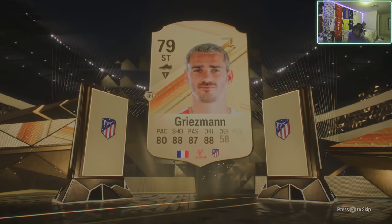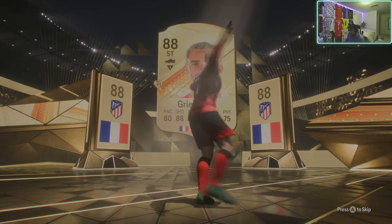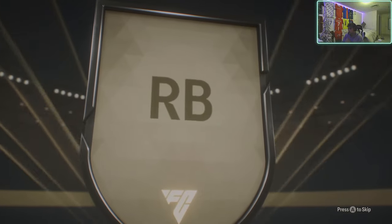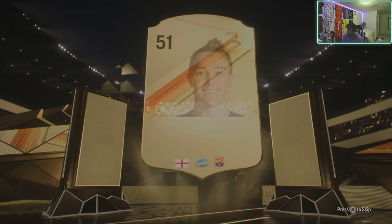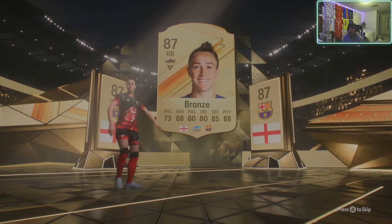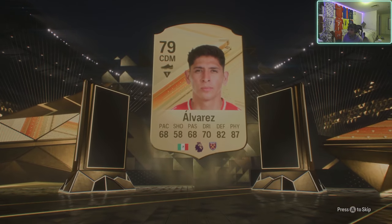Striker Griezmann - that's good fodder right there, that's good fodder right there, come on! English right back Trent - bronze. That's two walkouts already. As soon as I say these are a fodder factory, I get a walkout.